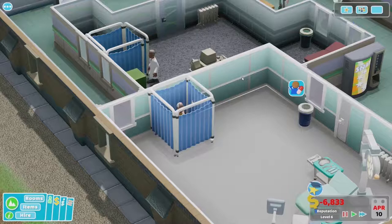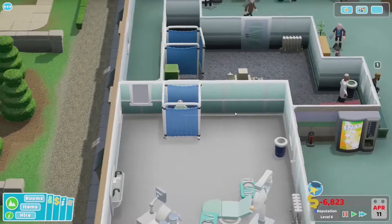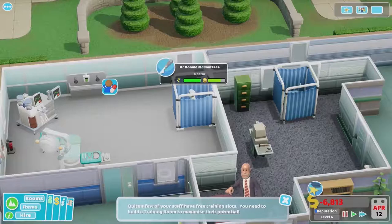So this is an operating theatre — a doctor getting ready. You can see a nurse is still needed there; the icon above the room is telling you that the nurse is needed. There's the nurse getting ready.